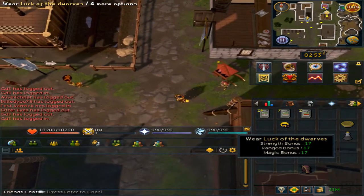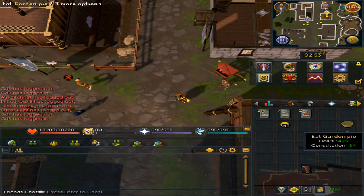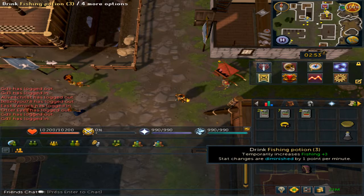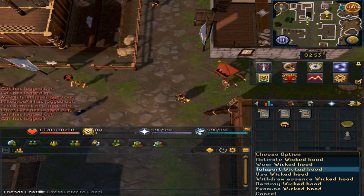Before you go to the oyster, make sure you have a luck ring, a garden pie to boost your farming level, and a fishing potion or an admiral pie to boost your fishing level by plus three or plus five. Once you have the Wicked Hood, teleport.